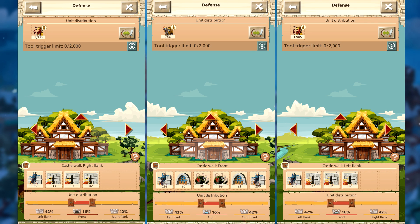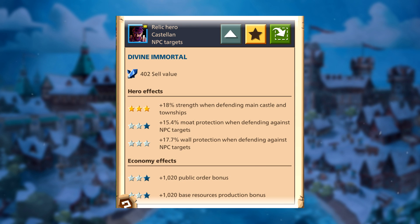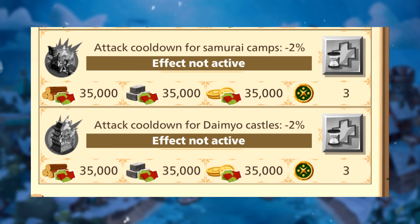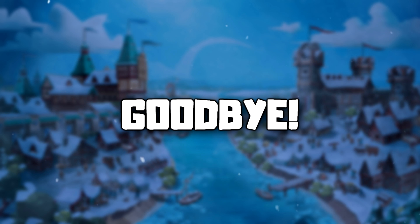Here's how I defend against them. I recommend putting a castle commander against NPCs for fewer casualties. Also like Daimyo, they give you Samurai medals. Finally, activate combat strength bonuses with your clan. Hope you enjoyed the video — good luck to everyone in the giveaway!